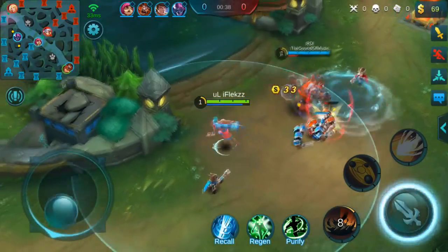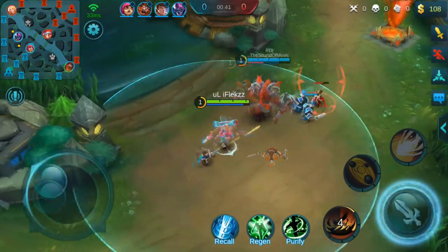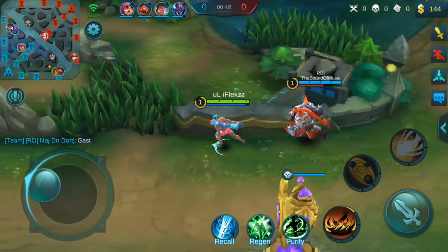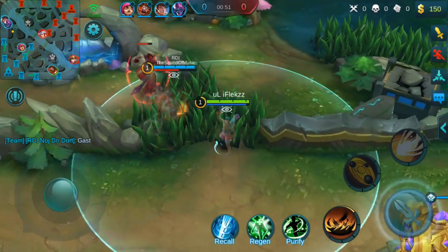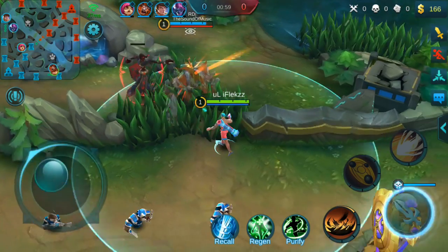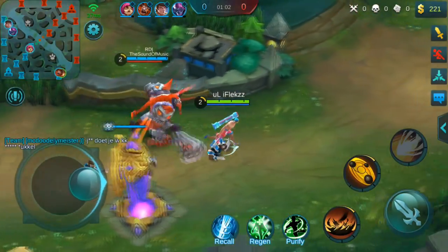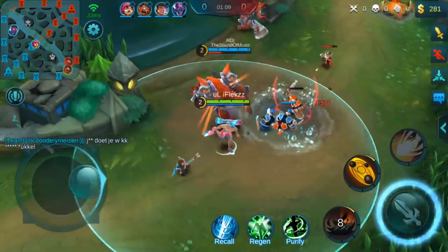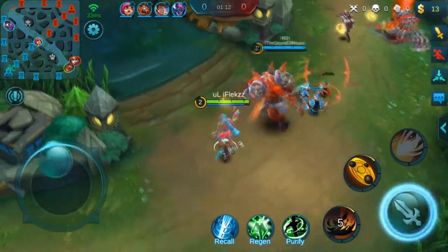For the early game strategy, what I almost always do is first just clear the wave. If the enemy starts in the jungle they will lose minions at the tower and you will have an XP and gold lead. First, take the little minion in the jungle — because you have the jungle item you will get more XP, so it's good for the late game.